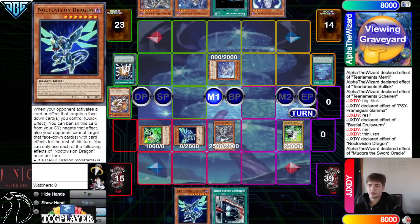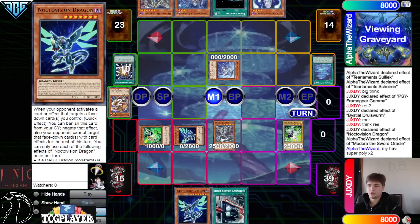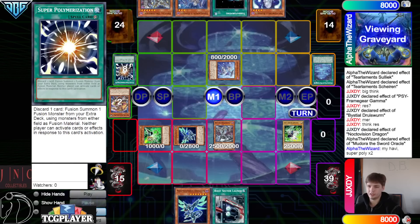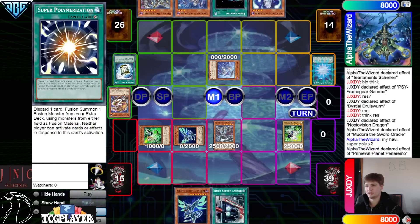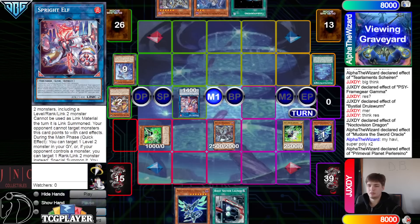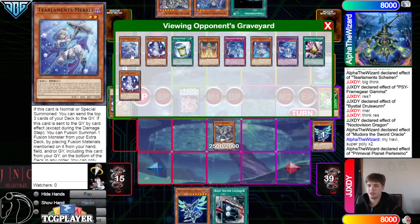Activate Madora effect, banish to shuffle — gonna put back Havnus. Super Poly, Super Poly. Then they activate Planet effect to pop, and that's just gonna pop Nocto. Normal Summon out Banshee, make Elf, then pass turn.